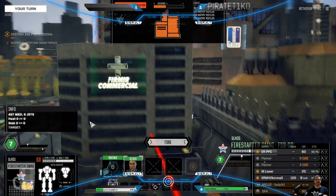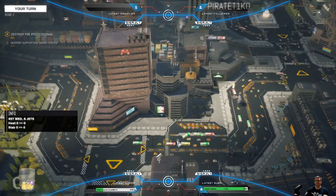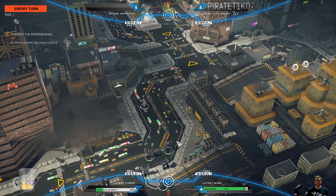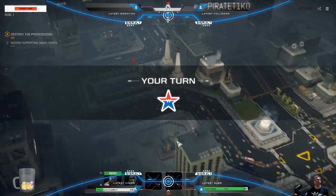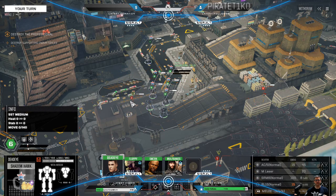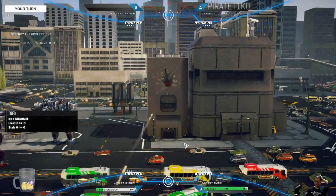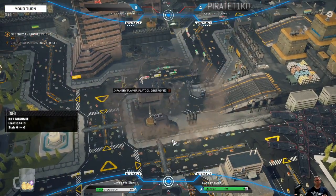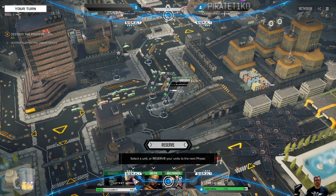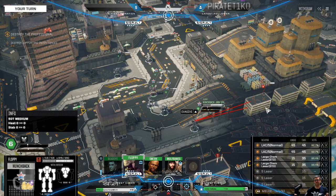Before we move on to the primary targets, these buildings can't take that much. Heavy rifle platoon destroyed. Looks like we got an enemy vehicle there. Let's progress while taking care of these buildings, because they would still count as enemies. We would have to either go to an evac zone or deal with them later, so we might as well finish these guys off here.